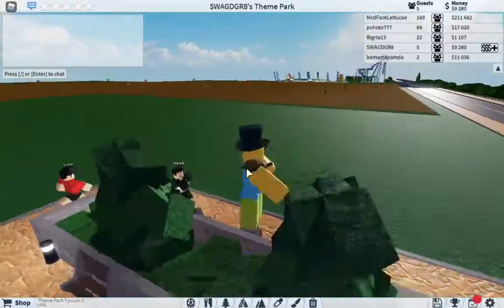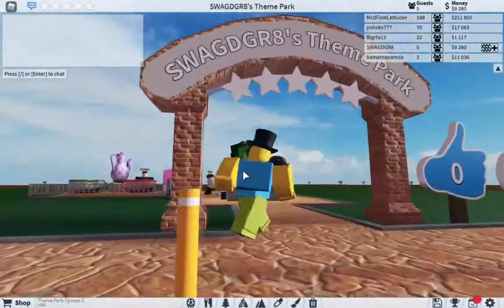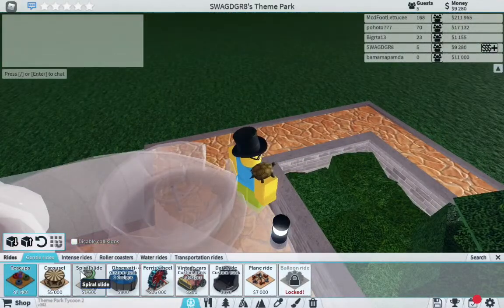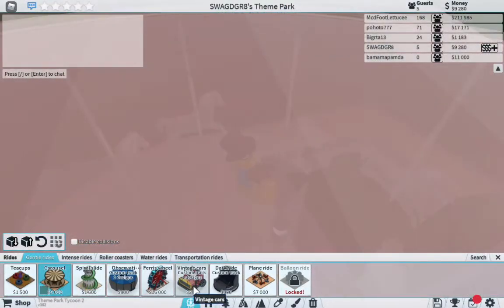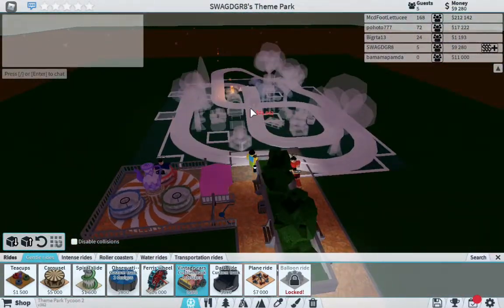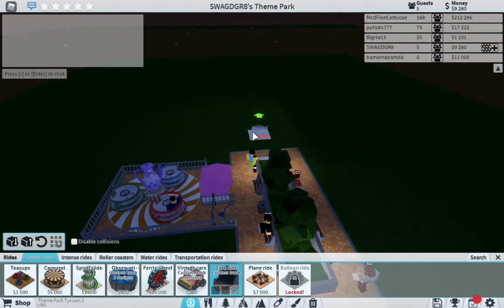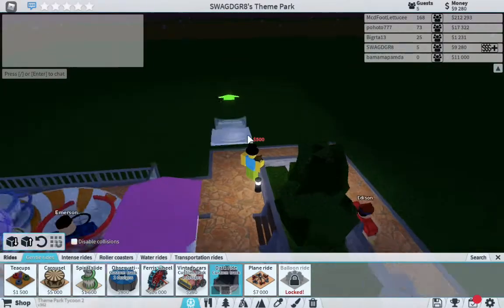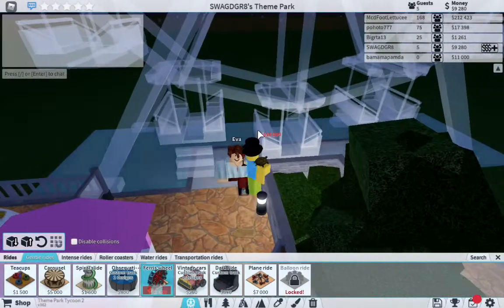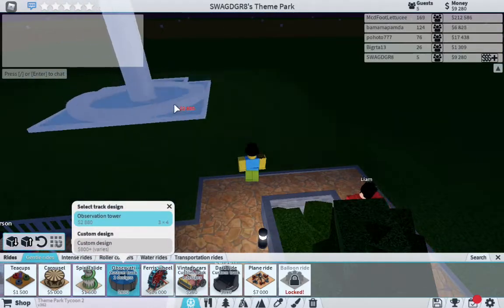Oh, that guy has created something amazing back there. Okay, let's go do another ride — let's get a carousel. I think you should do vintage cars, that's 21,000. Dark ride, custom track — let's go ferris wheel, 16,000. Observation tower.